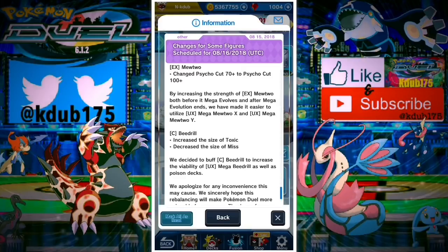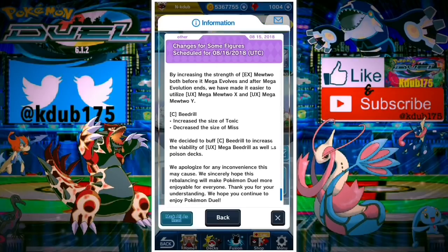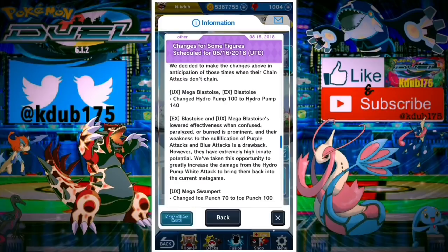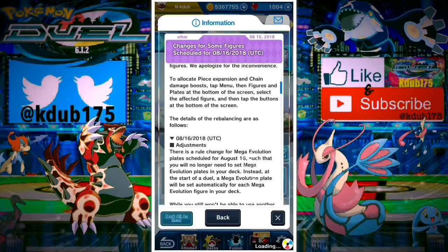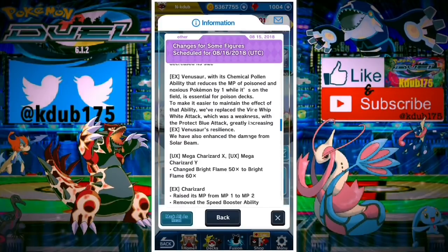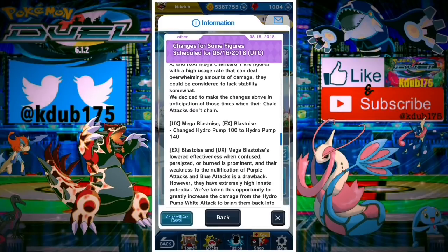Mega Mewtwo X and Y don't get a buff, but Mega Mewtwo X is definitely the better of the two because 140 on Mega Mewtwo Y just isn't going to cut it anymore. Mega Mewtwo X with its ability — stacking turns, can't be knocked out, just sent to the bench and comes right back without wait — is pretty amazing. Mega Beedrill gets no rework and hasn't been used much, though Beedrill with increased Toxic at chain level 10 could be interesting, even if it takes a long time to chain a common.